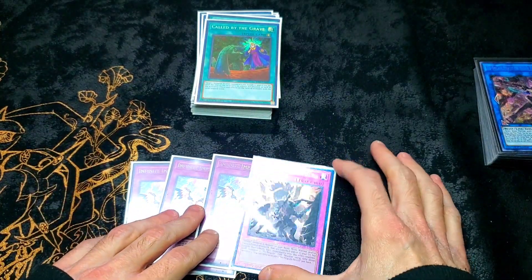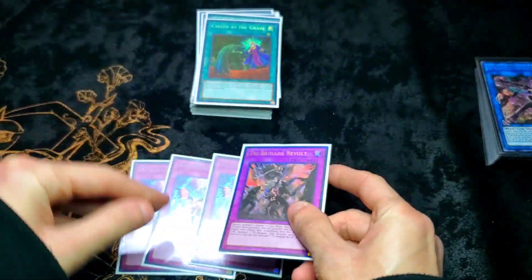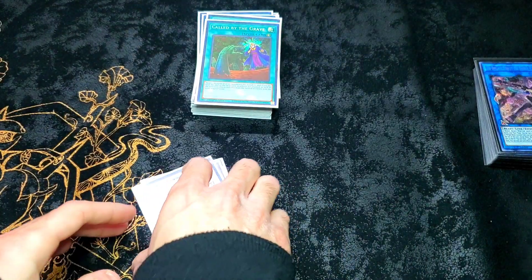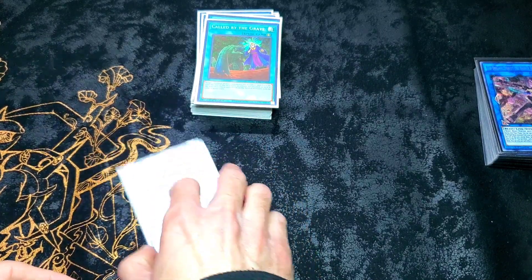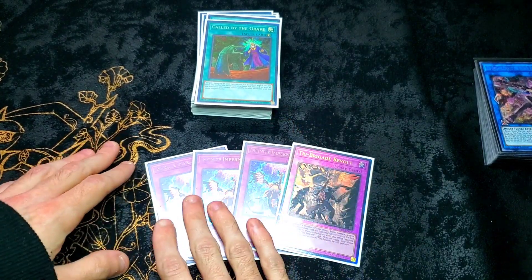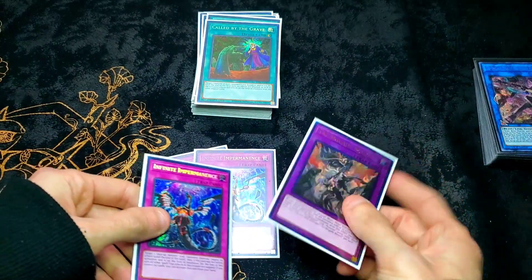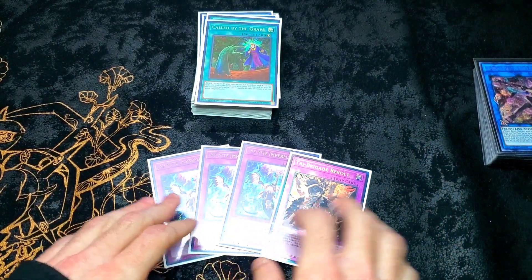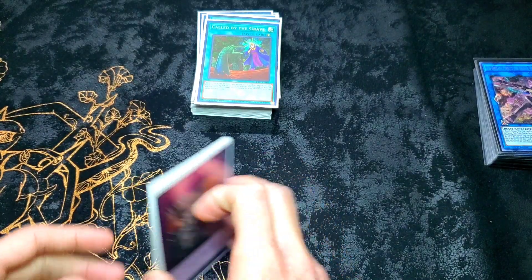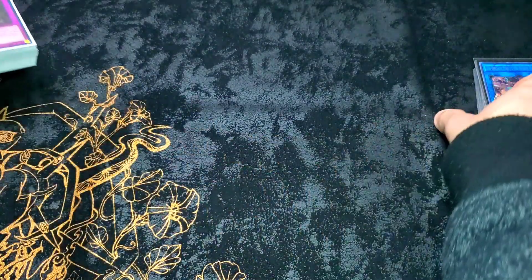Traps: three Imperm, one Revolt. Thank you Konami for the upgrade on Revolt — it's absolutely gorgeous, hoping to get a QCR soon. Just a regular trap lineup — interruptions, because stopping the right card can really impact your opponent. If your opponent's got something like Arise-Heart with a continuous effect you need to shut off, Imperm is good for that too. It's a necessity right now, and thanks to Rarity Collection everybody has access to one. There's no excuse to not have Imperms and Ashes.